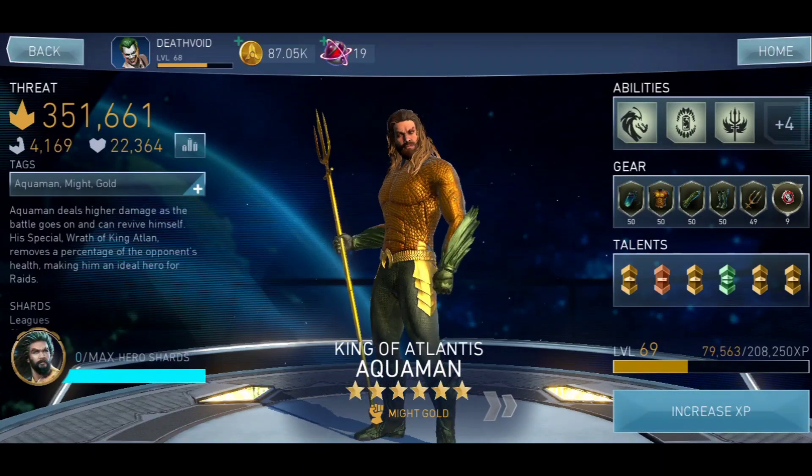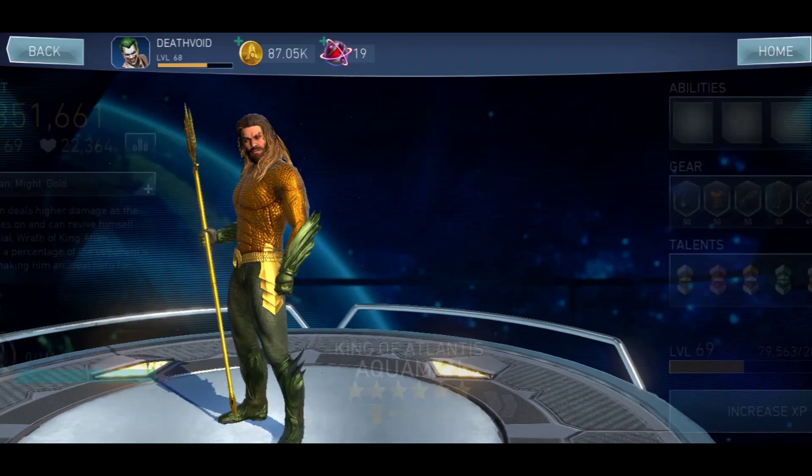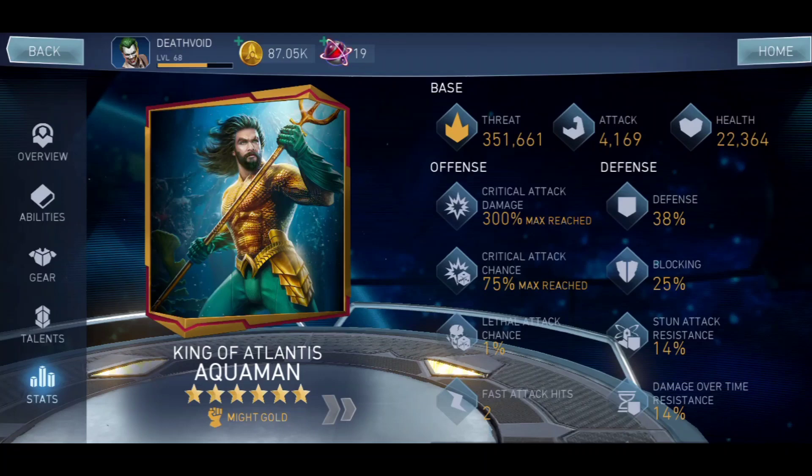This is my King of Atlantis Aquaman — he is on six stars. Taking a deep dive into his stats and build: threat doesn't really matter much; it's mainly for fighting higher opponents in arenas. The only thing that matters for a one-shot is your attack. You need a bare minimum of 4,000 attack. With 4,000 attack and proper combos, you can easily one-shot Dr. Fate or Gorilla Grodd.